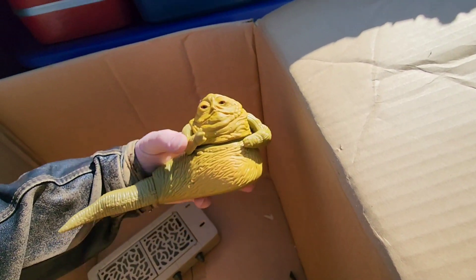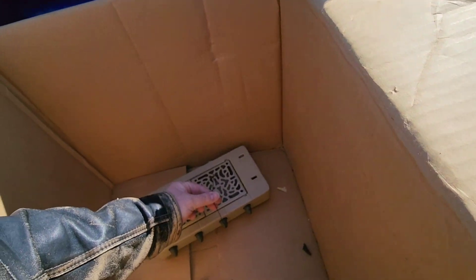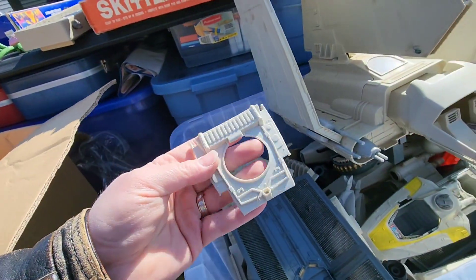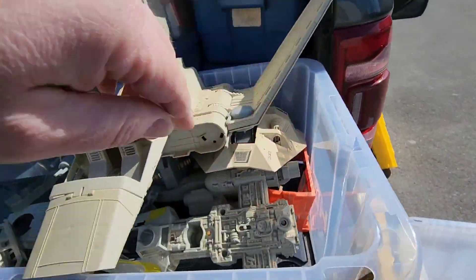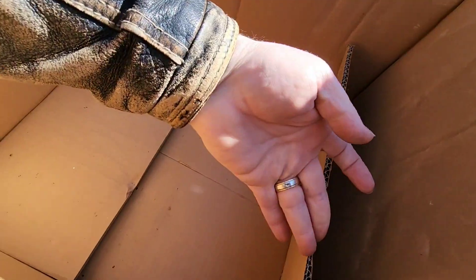Some more labels, got Jabba there. Handcuffs — unfortunately the handcuffs are gone, maybe they're inside that accessory bag. Must be another AT-ST they had. Some more canopies. That I think goes to the mini rig — just throwing all the stickers inside there. Let's see, anything in this one? Nope. And nope.